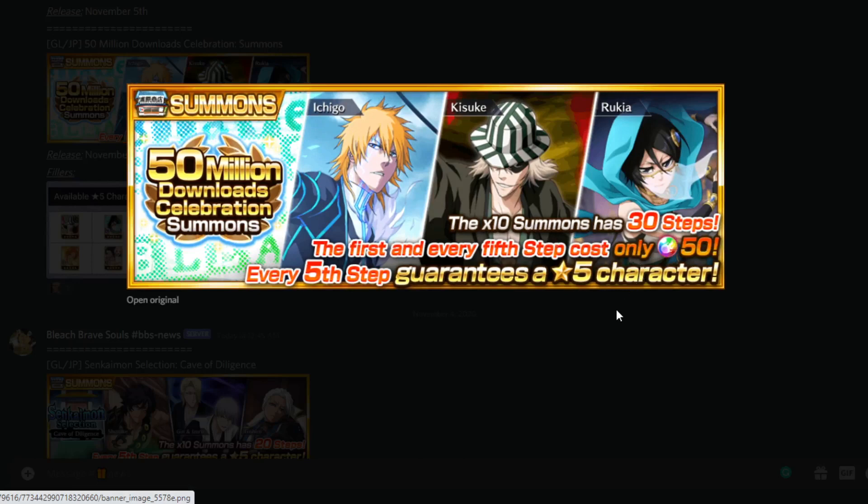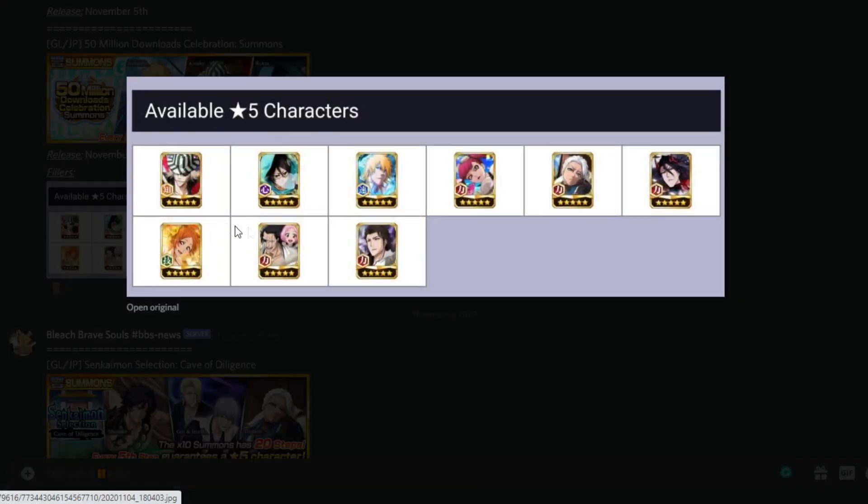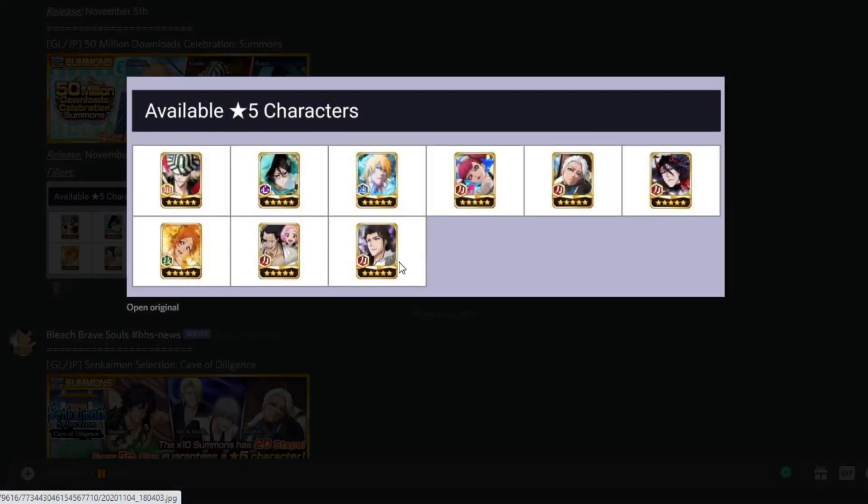So the steps — I wouldn't say are amazing. You get 30 steps, just like the Burn the Witch banner. The first and every fifth step costs only 50 orbs, and every fifth step guarantees a five-star. So it looks to be the exact same structure as the Burn the Witch banner.